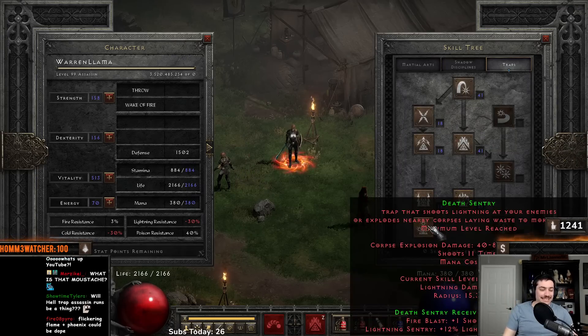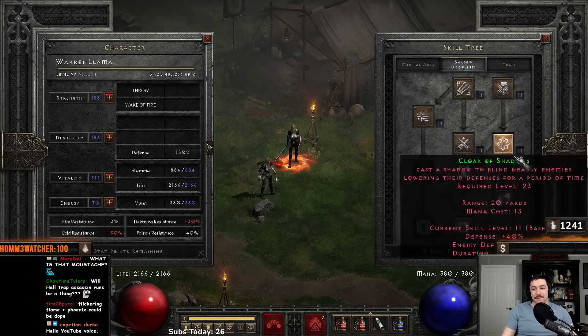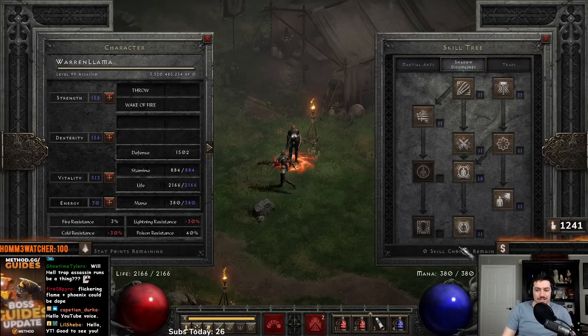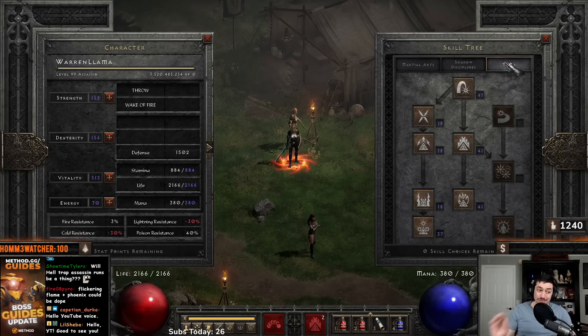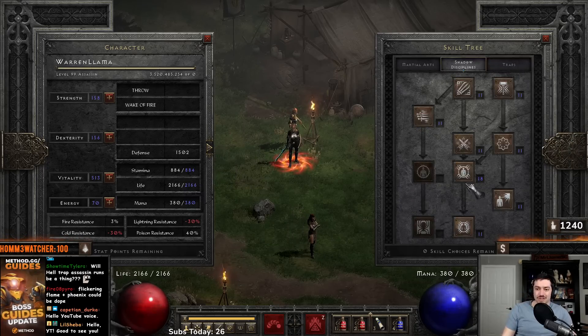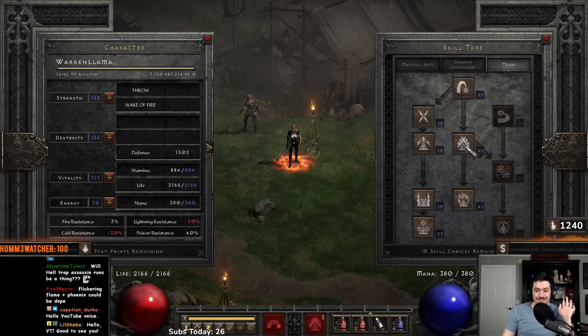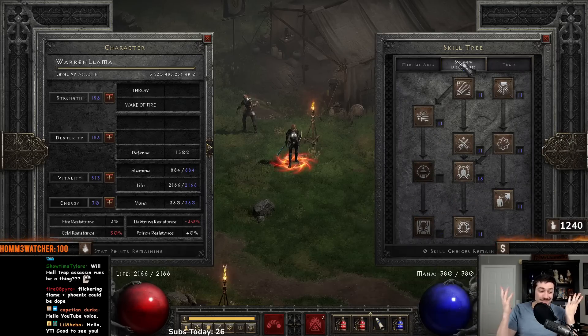You can go and max Death Sentry afterwards for corpse explosion to help speed things up. I put points into Shadow Warrior, a point in Burst of Speed, a point in Mind Blast for help. Pretty much nothing in the Martial Arts Tree. It's pretty low on skills — you can always dump the rest into Shadow Disciplines. For the most part you just need around 60, maybe 80 to 90 skills. Something you can definitely hit before level 80.